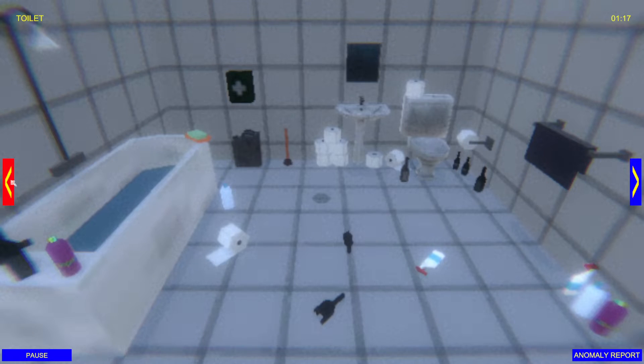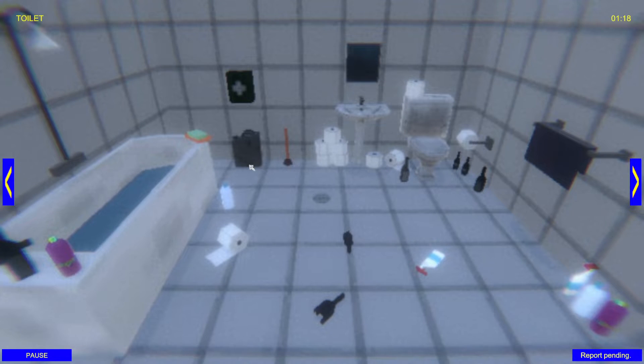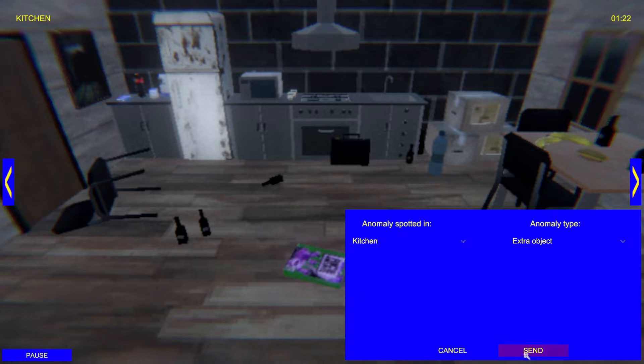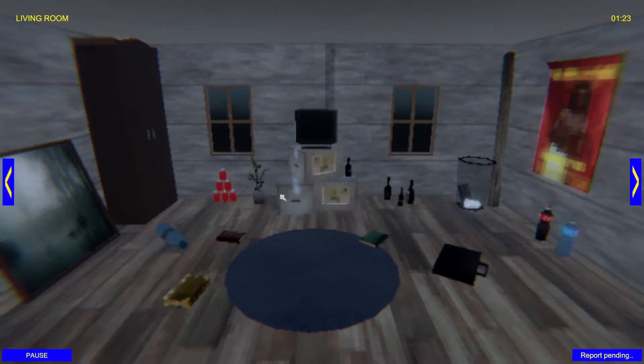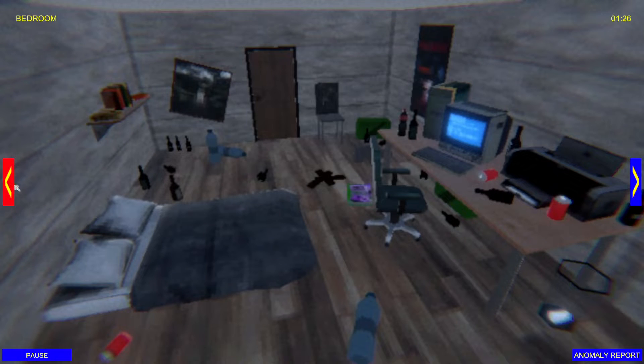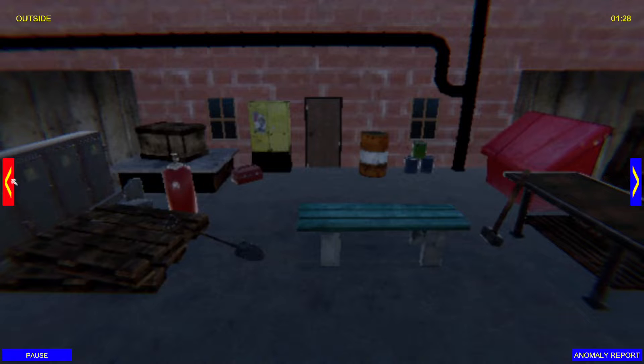All right. We're doing okay. Is that jerry can always there? I feel like... Maybe extra object in there? I don't recall some of these items. I don't know. We'll find out, I guess. Yeah! Wow. I don't think that suitcase was there the whole time either. Or it has been and it's moved. Is that how they're getting me? Is it getting me with the extra objects?